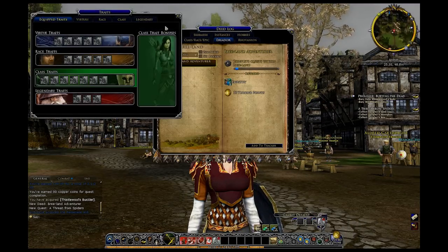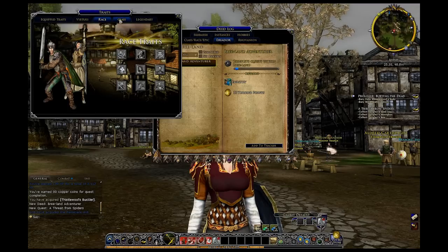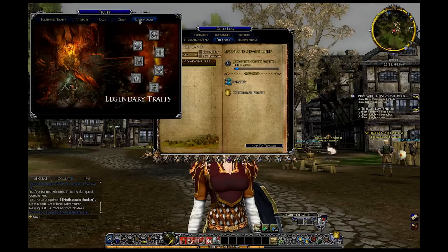You equip traits and all that good fun stuff as you go, and it goes through equip traits. Then you have your virtues - there we go, that's what it was. You've got certain race ones, class ones, and then legendary.